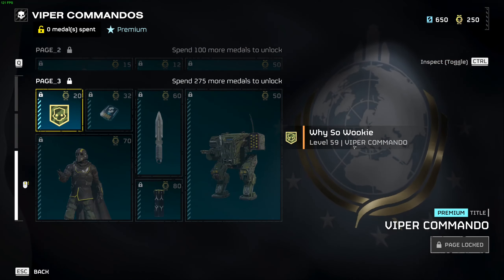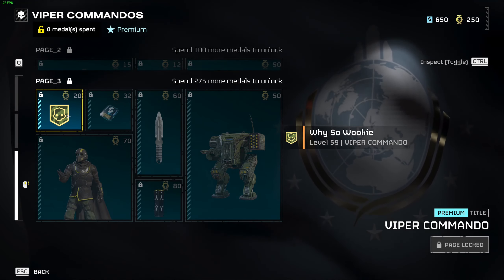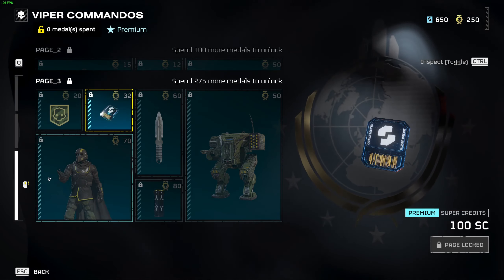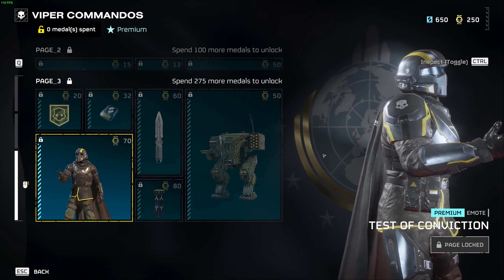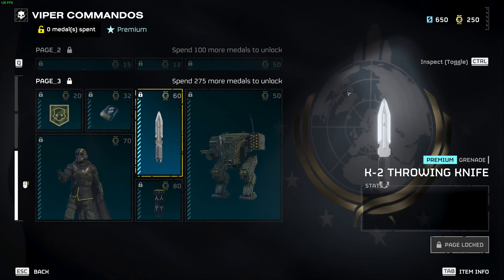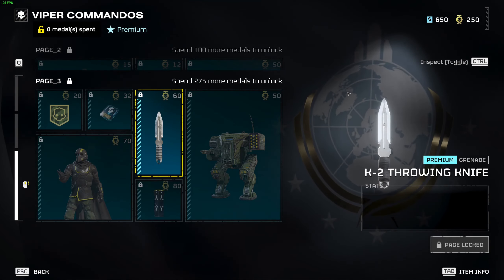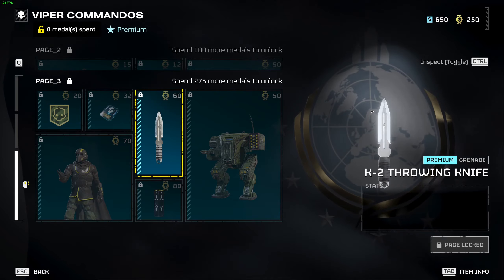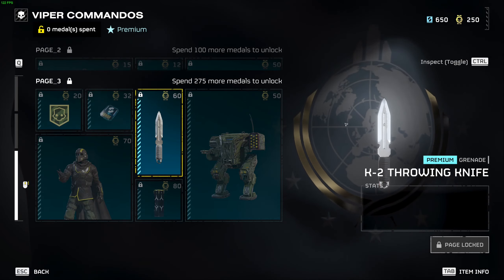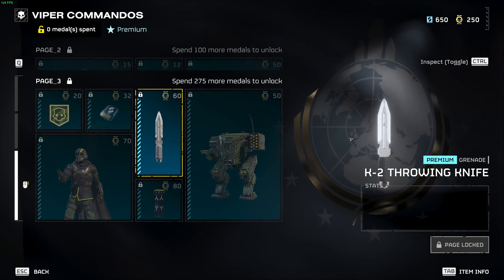On the final page, we've got a new player title — Viper Commando — which is the first warbond to have a player title as an option. We've got another super credits option and the Test of Conviction emote. You've got the K2 throwing knife, which goes in your grenade slot — you can throw it at enemies. I haven't had time to test it yet, but it seems pretty good. I'm not sure if it'll be a loadout staple since grenades — whether impact or regulars — are super useful for clearing bug nests, but we'll have to test that out.